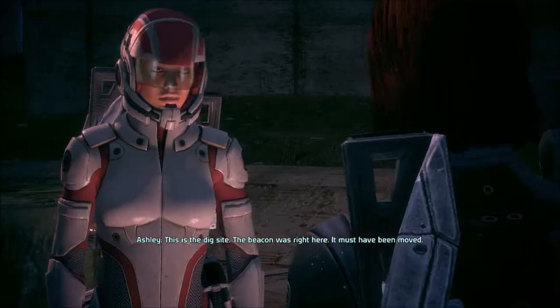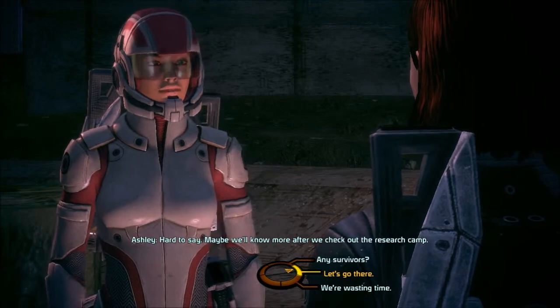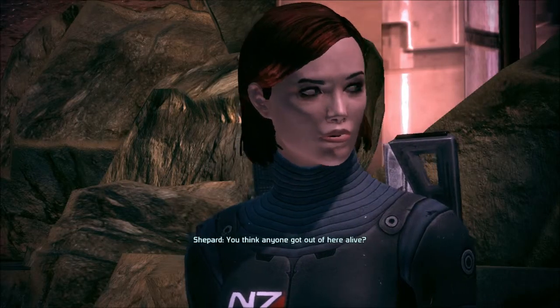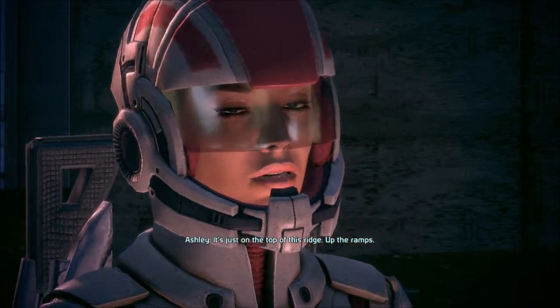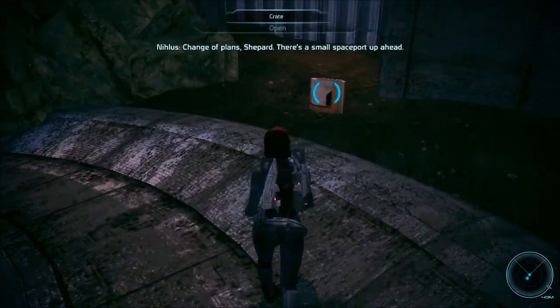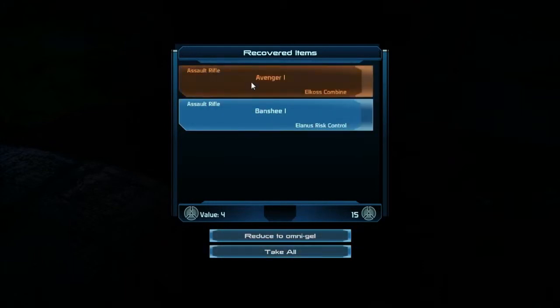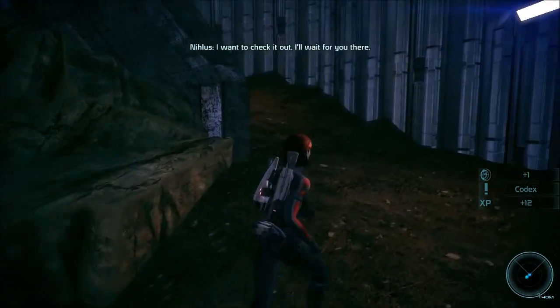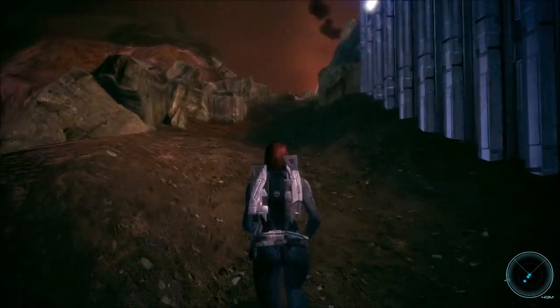I'm waiting. This is the dig site. The beacon was right here — it must have been moved. By who? Our side or the Geth? Hard to say. Maybe we'll know more after we check out the research camp. You think anyone got out of here alive? If they were lucky — maybe hiding up in the camp. Change of plans, Shepard. There's a small spaceport up ahead; I want to check it out. Sometimes you get a sniper rifle in here. The loot is pretty random most of the time — sometimes it's standard, but a lot of the time it's just random.